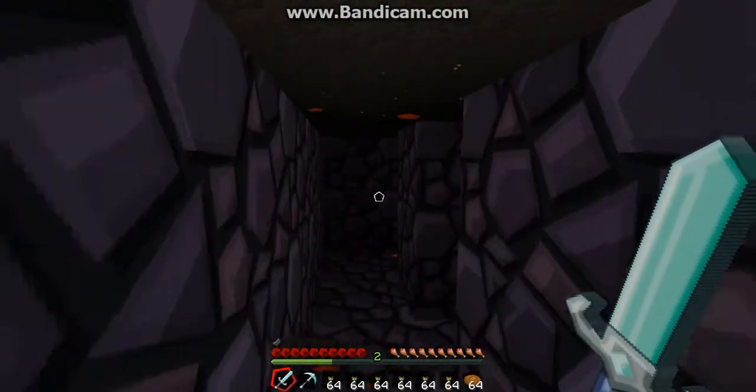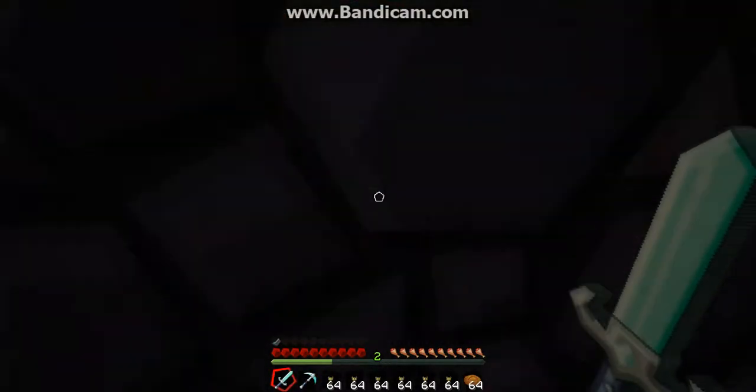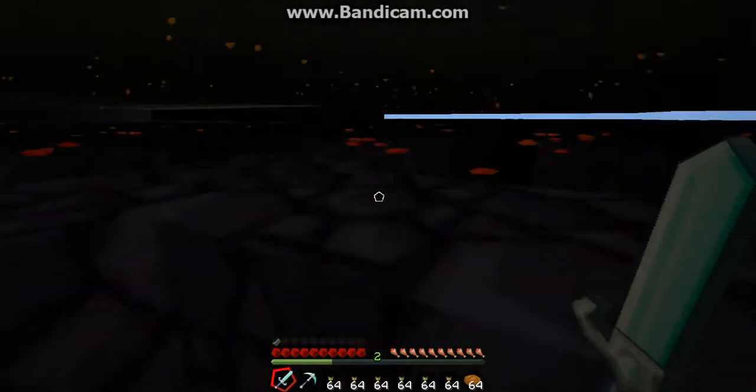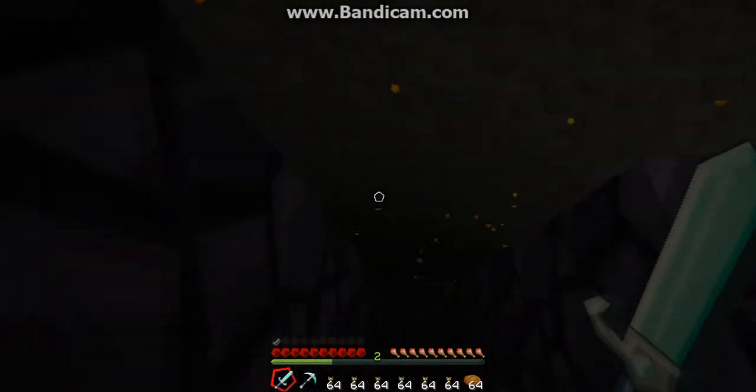Inside, you'll see that it's very dark. That's why you have all the torches. And if you jump, you might be able to see the exits — you might not. Like, I cannot see the exits, because there's a gap.